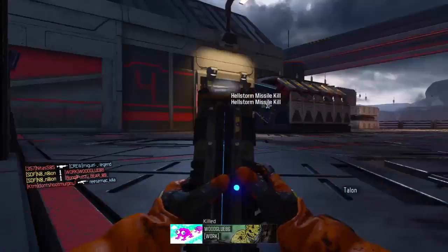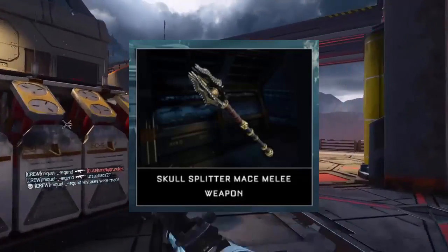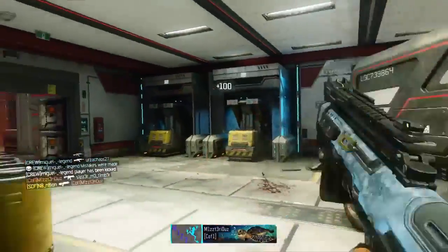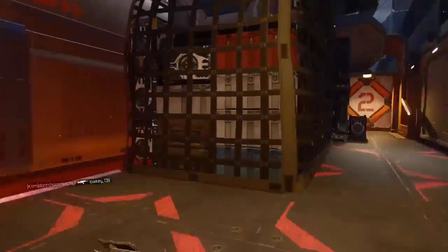The other new melee weapon is some type of mystical-looking axe called the Skull Splitter. It looks kind of mythical. I don't really have a picture of this one, but I do have pictures of the other weapons and I'll put them up on the screen.